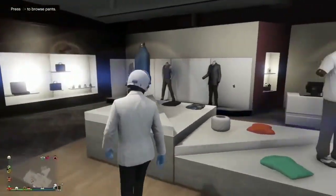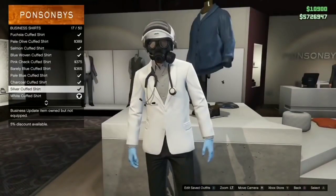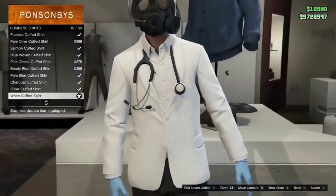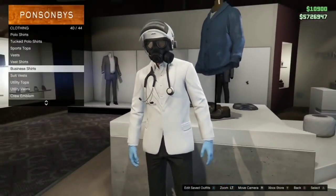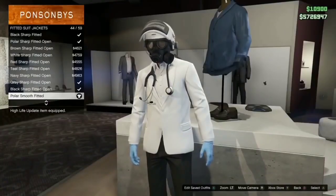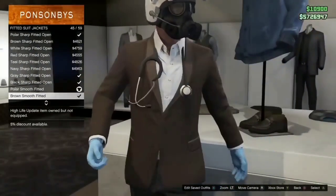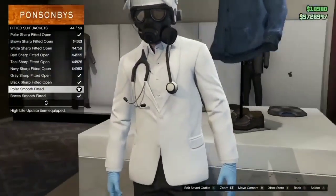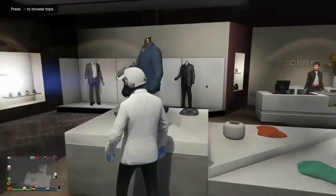You have to get the paramedic outfit to transfer it — it's actually a dope glitch. Then when you head over to tops, go to business shirts and select the white cuffed shirt. After that, go back in and select the fitted suit jackets, selecting the polar smooth fitted white one. This is very important because it lets the business shirt flap open at the top.